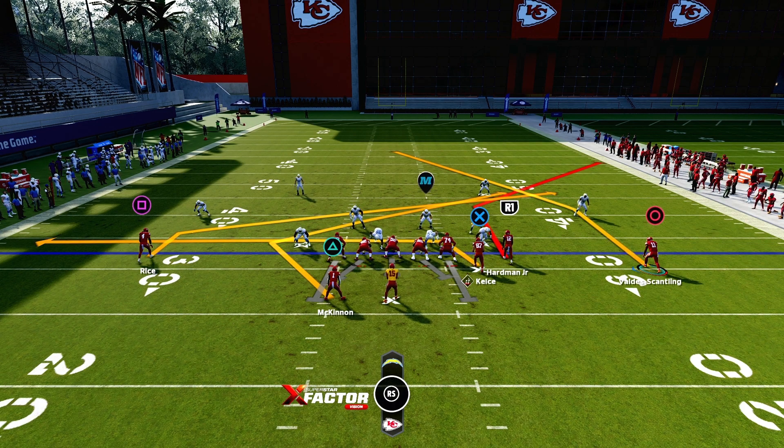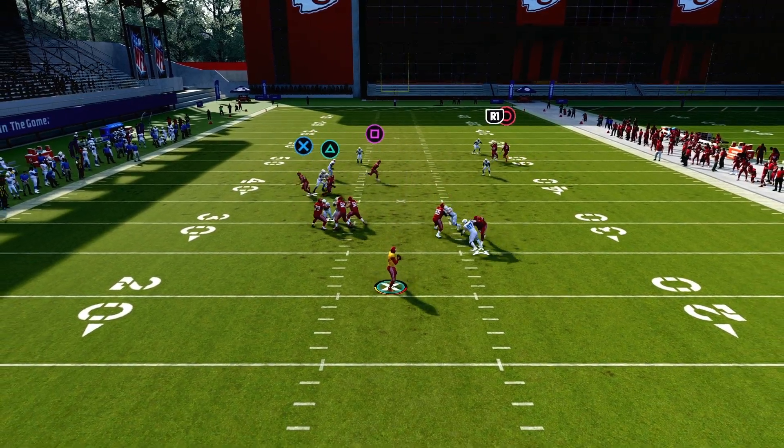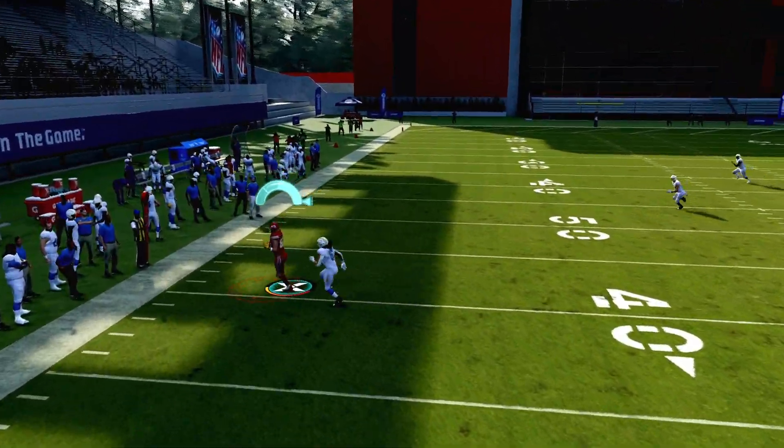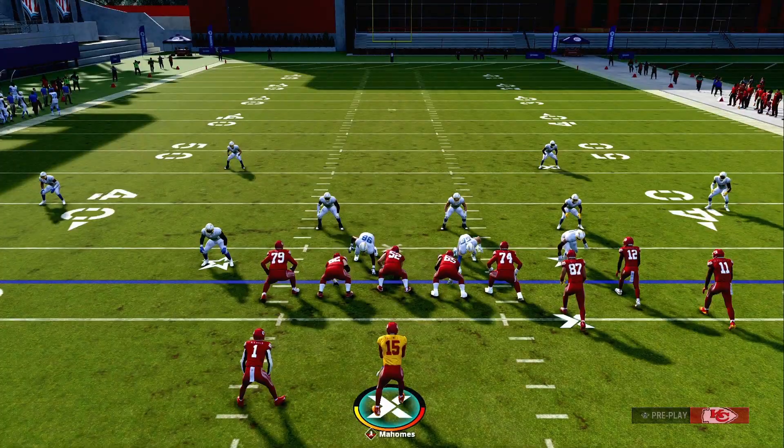Kelsey is going to have a one-on-one. We're going to have two out routes to the right and a motion for the post. In case they open up the middle, the drag will be open here so I can pass it up, open up the drag, go right, catch that up the field.